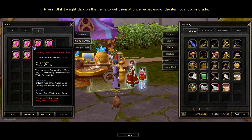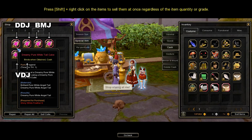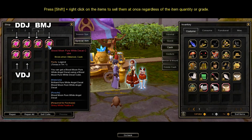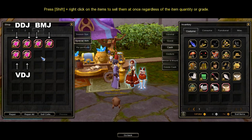Depending on what your class skill jade is mainly using, buy the specific cube corresponding to your class. If your class mainly uses Dreamy Dragon Jade, buy the Dreamy Tail and Decal Cube. If your class mainly uses Blood Moon Jade, buy the Blood Moon Tail and Decal Cube. If your class mainly uses Verdure Dragon Jade, buy the Verdure Tail and Decal Cube.